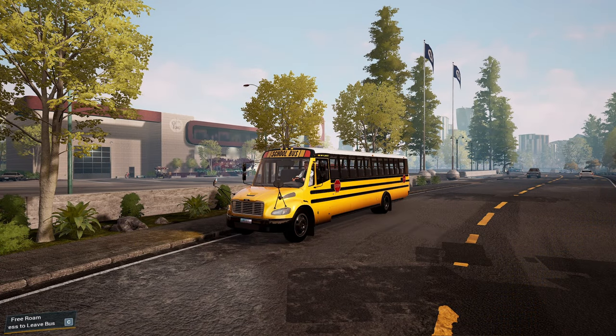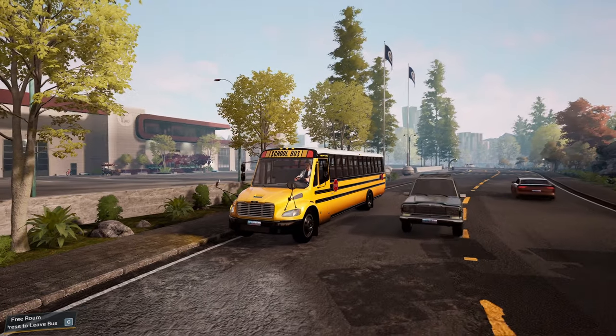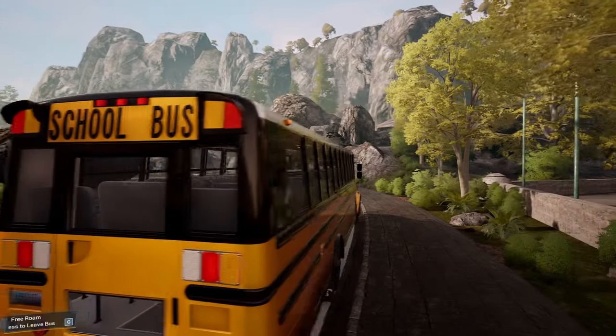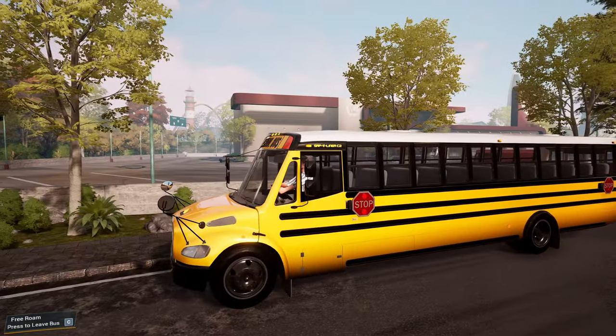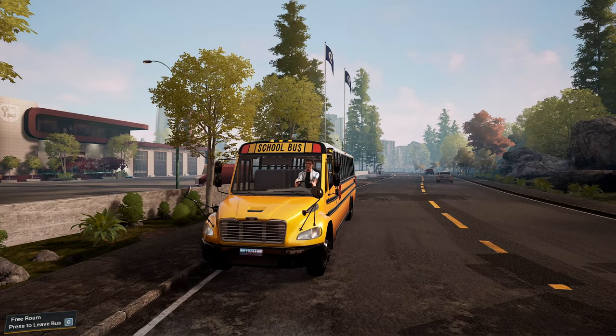Hello everybody, it's Joe here and welcome back to another episode of Bus Simulator 21. Today we're back in Angel Shores with a new bus — the Thomas Built Buses bus. I'm assuming the company is called Thomas because it says Thomas at the front, but it does say Thomas Built Buses, it's the SAF T-Liner C2. That's a catchy name, isn't it?